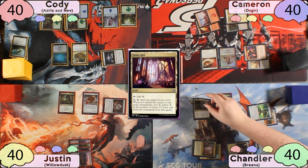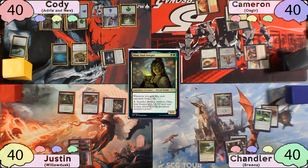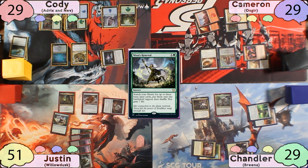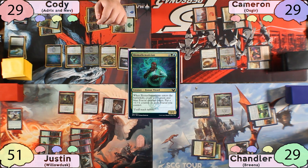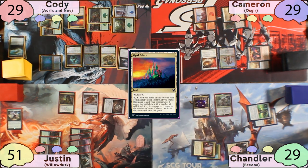Chandler replays his Study Hall, then taps for 7 and casts Teysa. Justin gains 4 life off of his Vencer's Journal. We accidentally read Dinah wrong — we thought she was a Sanguine Bond on a 2-mana creature, which caused everyone to mistakenly lose 4 life. We apologize for that. Justin plays Witch's Clinic, then taps for 6 and casts Nissa's Renewal, searching for 3 basic lands and gaining 7 life, causing everyone to mistakenly lose 7 life again — but that's the last time it happens.